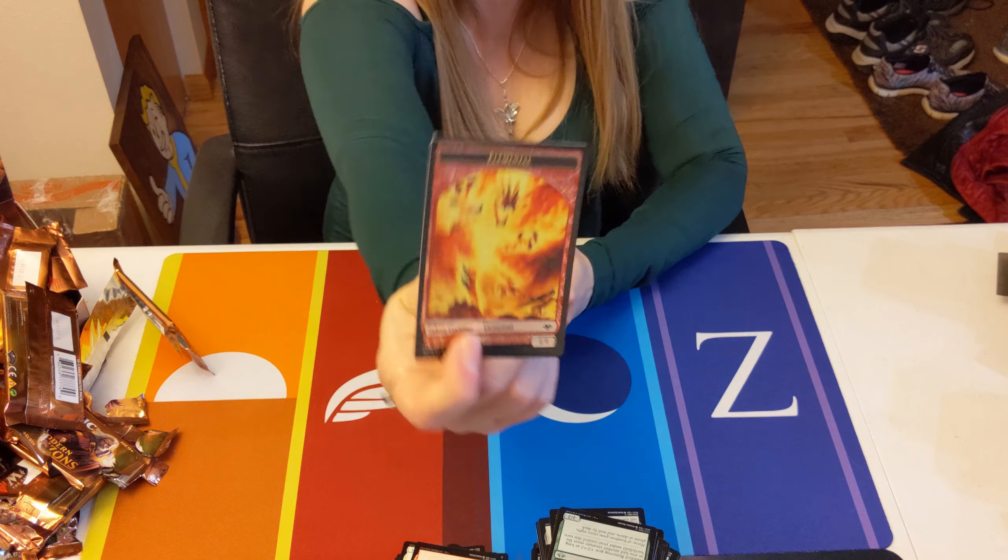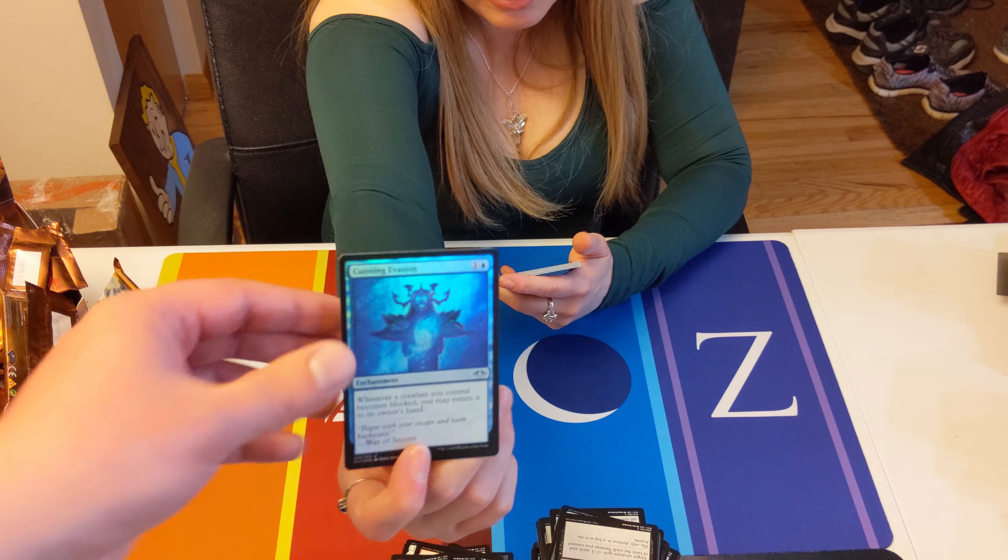A foil elemental — actually looks really nice. This guy is a skeleton made of skeletons with what I think might be a city on him. No, I think it's a graveyard — that makes more sense. Maybe all the skeletons in the graveyard rose up and became one thing? That sounds like Liliana's doing. Cunning Evasion foil.